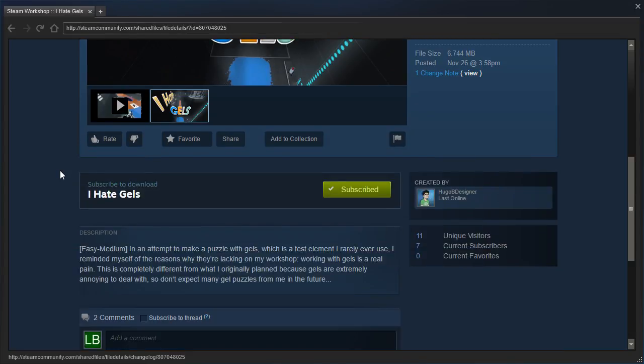Easy to medium. In an attempt to make a puzzle with gels, which is a test element I rarely ever use, I reminded myself of the reasons why they're lacking on my workshop. Working with gels is a real pain. This is completely different from what I originally planned because gels are extremely annoying to deal with, so don't expect many gel puzzles from me in the future.